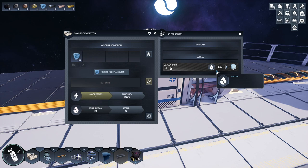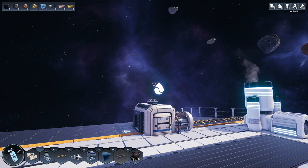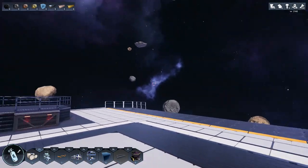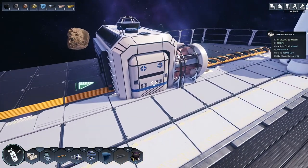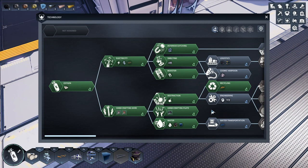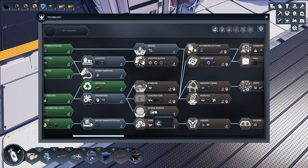Later on we can unlock the oxygen tank, and if I have that unlocked I can build what they call a stasis barrier — or oxygen barrier — and it creates a sort of oxygen airlock or force field. I can fly in and out, but as long as I'm inside the green zone I have oxygen. Let's bring up the research to see what I need next. To get the oxygen barrier I'll also need pipes, because I have to feed water to it.